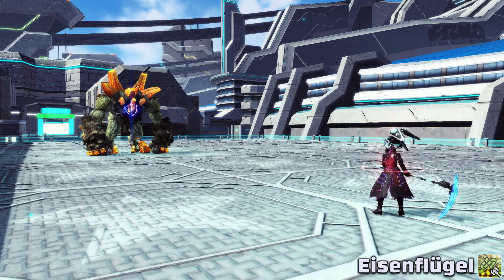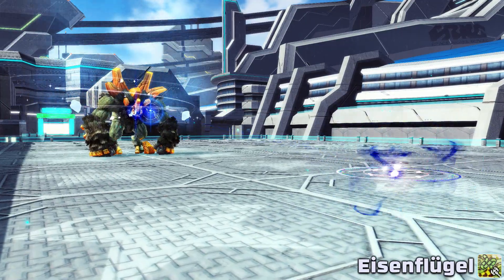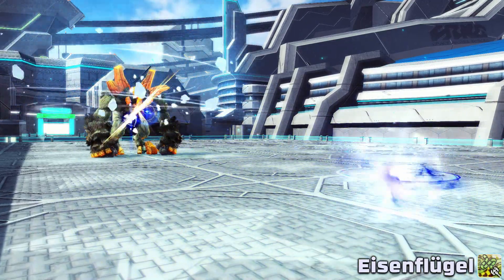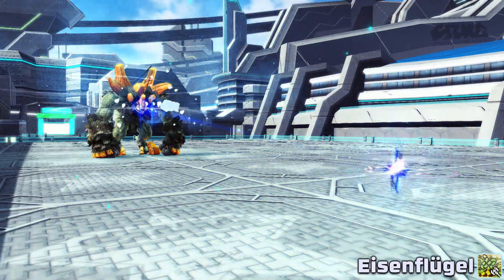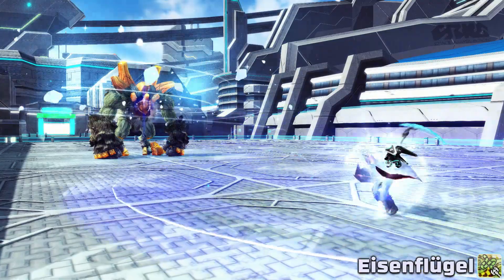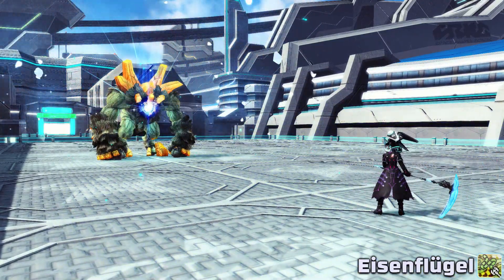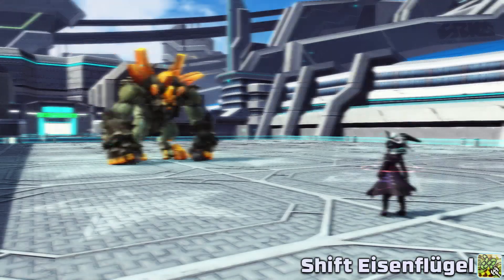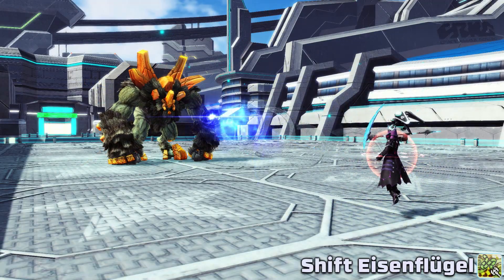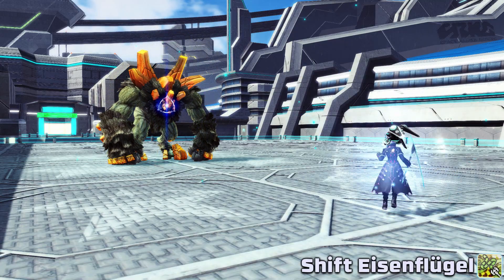For the last rod PA, there's Eisenflugel. Used normally, you toss out a bit that acts like a thrown talus, allowing the next tech you use to originate from the bit's location. Due to the skill Phantom Talus S-Charge in your skill tree, when casting from this you'll have a 50% decrease to your tech charge time, but after that one cast the bit will leave the field. When shifting Eisenflugel, you instead release an orb that will continuously explode while tracking enemies.